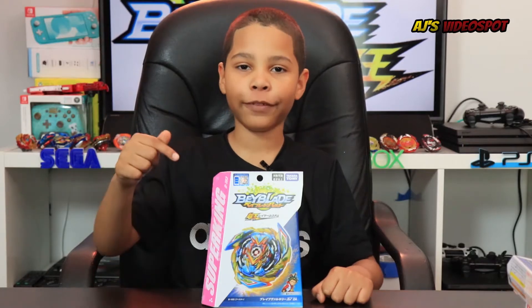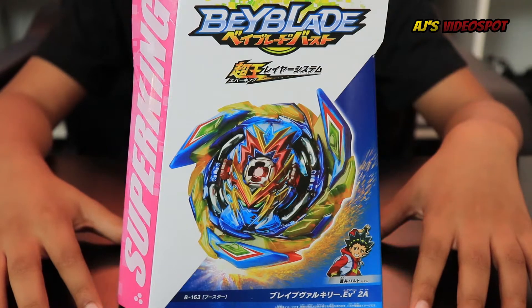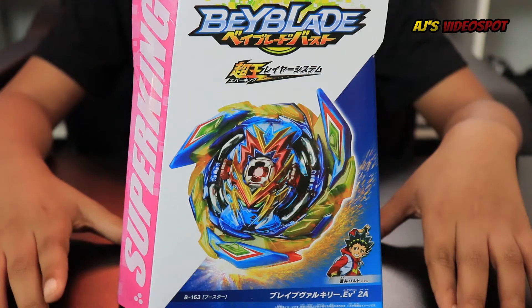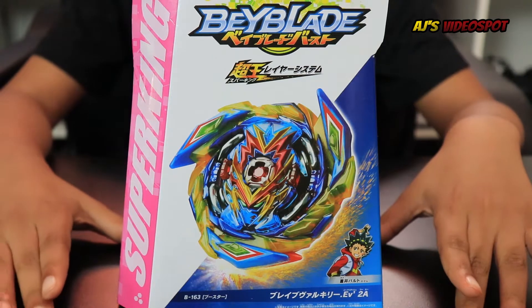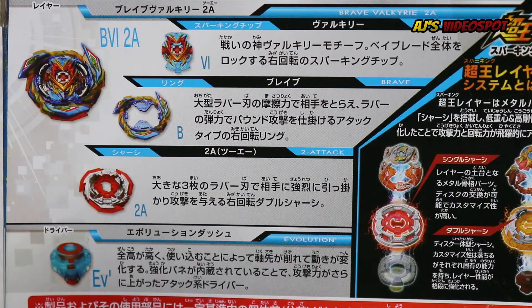Let's take a look at the first bay, Brave Valkyrie. Here's the front of the box — this is booster 163. On the front you can see the owner Volta Hoy, and of course Brave Valkyrie is an attack type. On the back it lists all the bay parts, so you can pause the video if you want to check that out.